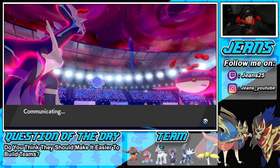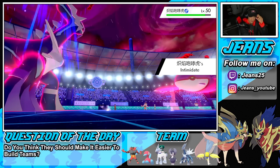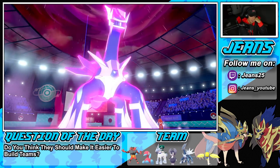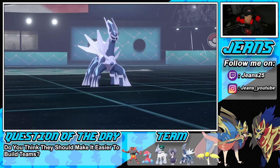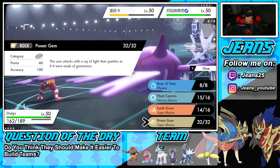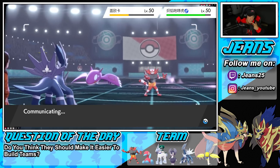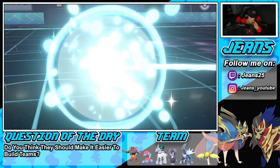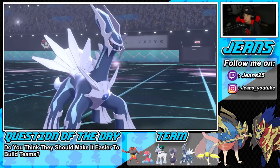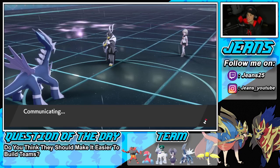Dynamax is gone and it's a 3v1 situation. Incineroar comes out here — we don't have Protect so he's just going to Fake Out and do some work onto Dialga. After this turn we take speed back. I really want to Roar of Time but I can't move after that. It's tough — there's screens up. I Roar of Time into Kyogre and then Incineroar comes back out. He brings out Urshifu now — this guy's definitely going to finish things off. He goes back into Kyogre — that's the match.